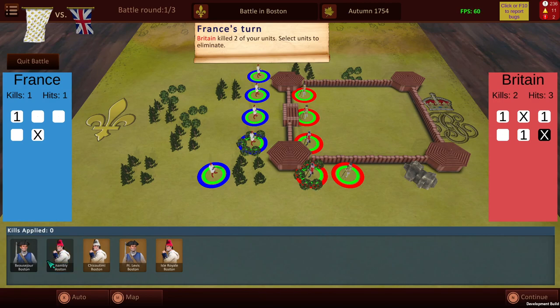We have here the units of the French, as you can see, and British forces over here as well. The British do have two regulars, as you can see by their good form, as well as three militia units over here. The French forces are made up of five militia units, as you can see.